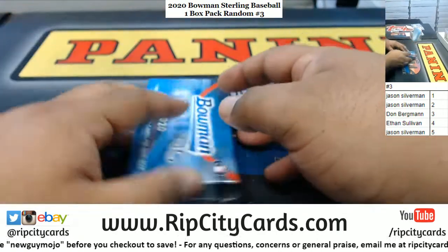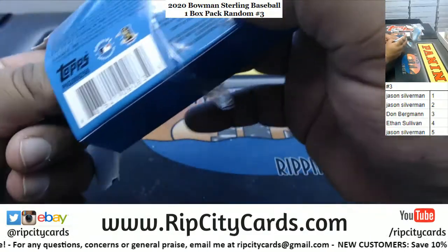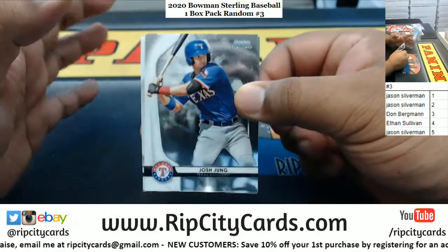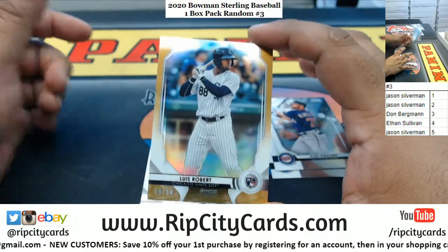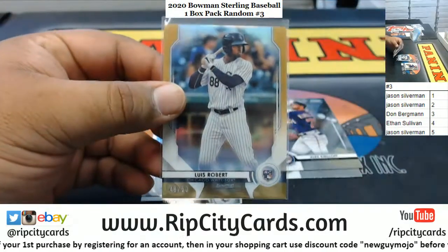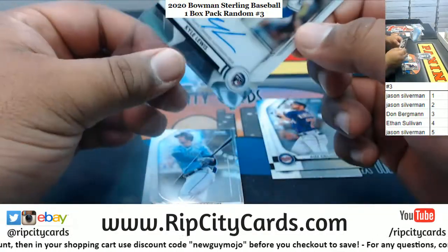And last but not least, everyone's favorite freak, with mini box five — good luck freak. We got a Jung Kerloff — wow, what a pack for the freak! A Lewis numbered 48 of 50, which is pretty awesome, and a Kyle Lewis rookie Mariners on-card auto on top of that.